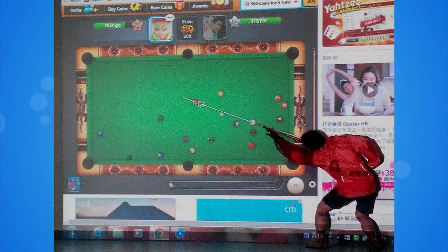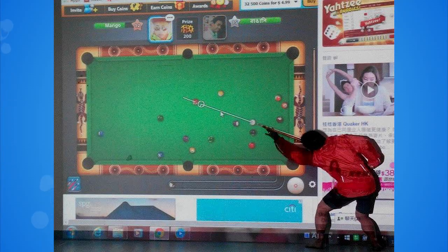This week's Baller of the Week is Mango Lau. I appreciate Mango's enthusiasm, but he seems slightly confused as to how the game is actually played. He's constructed some kind of giant projector device and is trying to play it with a real pool cue by the looks of it, so good luck Mango — let us know how that works out for you.